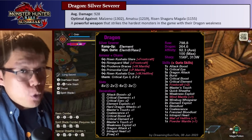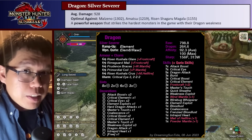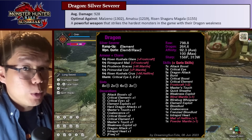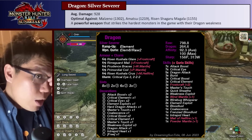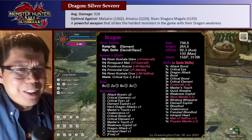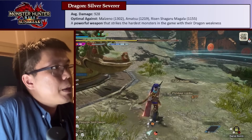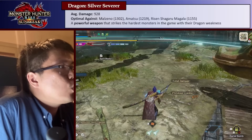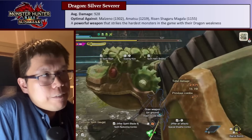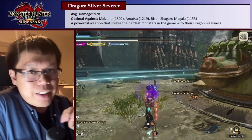Despite that, it is overall quite a good weapon, especially against the hardest monsters in the game. The average damage isn't as high as what we saw for the Thunder Longsword, but the difference is that the enemies weak to dragon are the really hard ones — monsters like Malzino, Amatsu, Risen Shigarumagala — whereas the monsters immune to dragon are really easy ones like Acnesom or Arzeros. People in the comments of my previous videos asked me to show damage numbers, so let's do that against Amatsu. The Iceberg Slash — the Helmbreaker — hits for almost 5,000 damage, which is a lot. These builds definitely do high damage, and this is just the third best longsword.